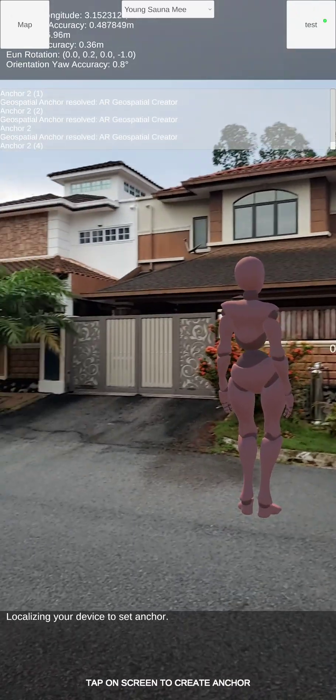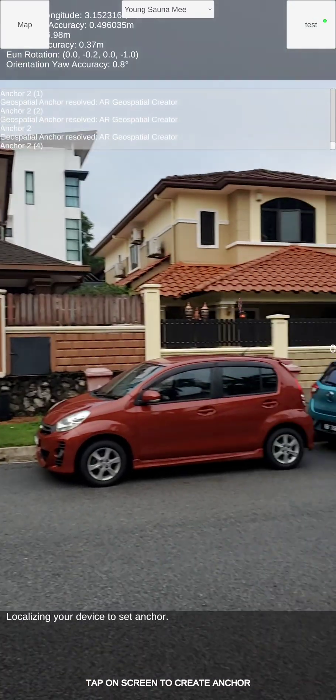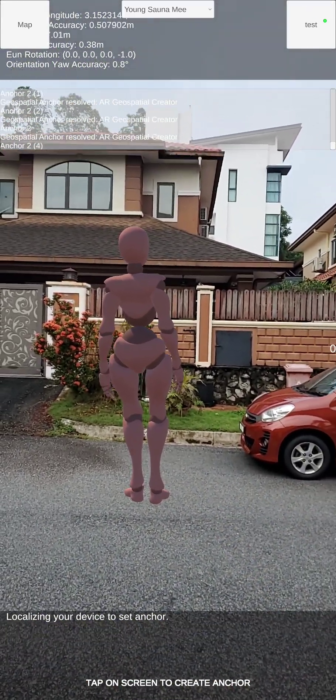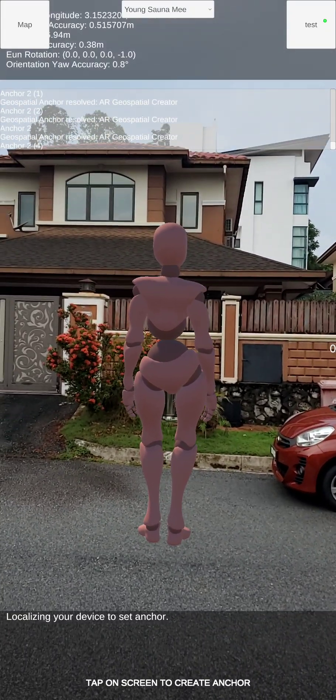This is the Geospatial VPS demo. As you can see, once I started the app, all the NPCs are already here. I don't even need to scan anything. Let's go on with the demo.